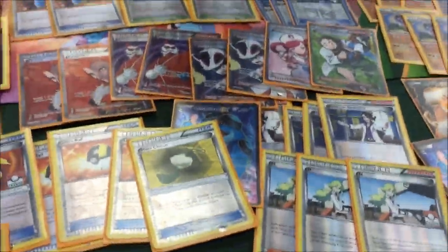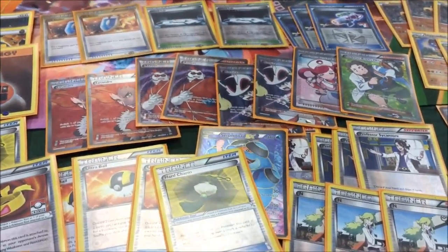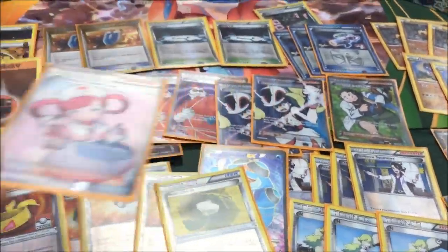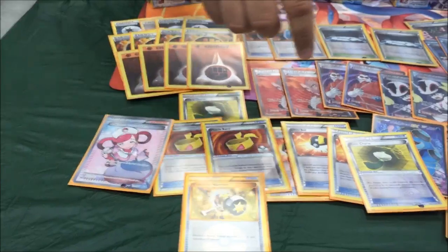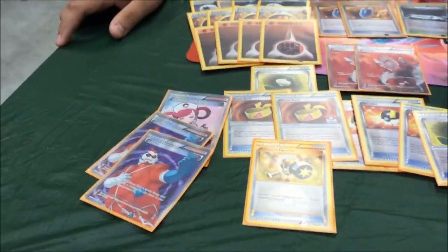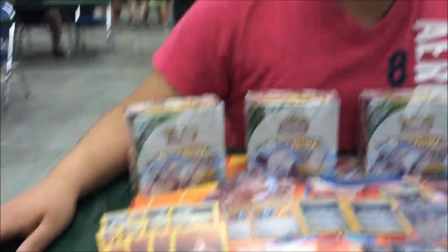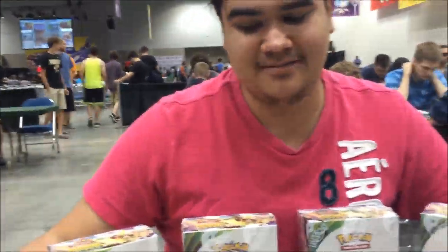We see that you play all these different supporters — which one was your favorite overall? I would have to say Pokemon Center Lady and the 0-6. Those three helped me a lot against Seismitoad, because you get poisoned, go to sleep, and Pokemon Center Lady helps. These three cards help a lot against Seismitoad.